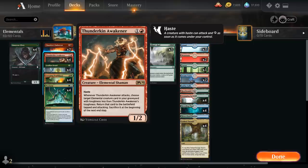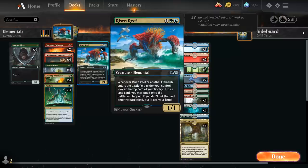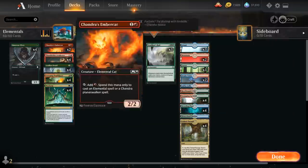We've got 4 copies of Thunderkin Awakener, a 2-mana 1/2 Elemental Shaman with haste. Whenever the Awakener attacks, we can return a target Elemental creature card from our graveyard with toughness less than the Awakener's toughness to the battlefield tapped and attacking — though we sacrifice it at the beginning of the next end step. This lets us get back Risen Reef for additional triggers, or get back Scampering Scorcher, keeping the 1/1 Elemental tokens even after the Scorcher is sacrificed.